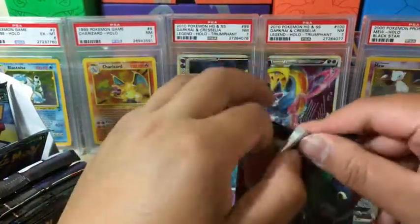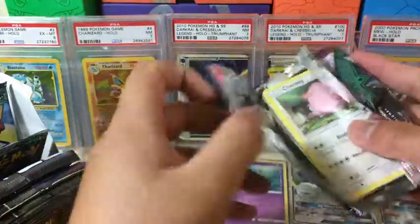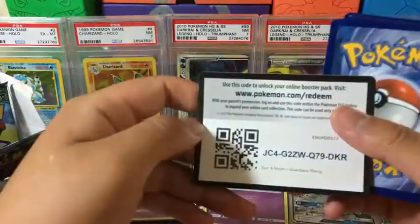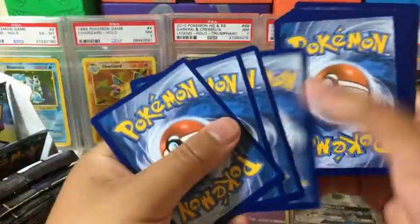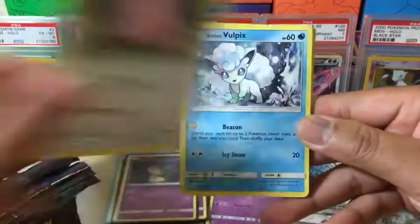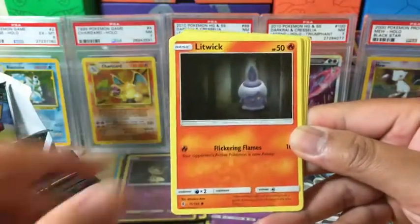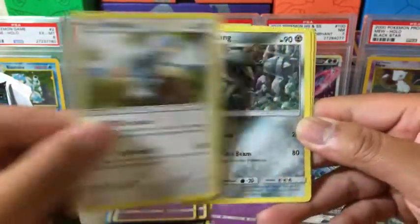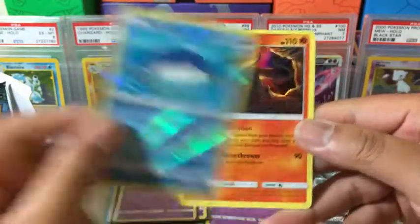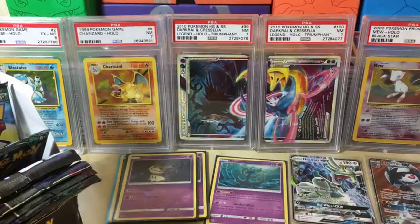Next one. Green code. We got another Chansey, Alolan Vulpix, Pancham, Gothita, Litwick, Grass Energy, Komala, Metang, Sudowoodo, Wilmer which is the reverse holo, and Salazzle non-holo rare. Let's sleeve it up, another table, another pack.